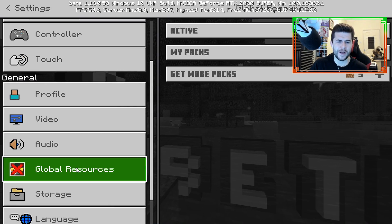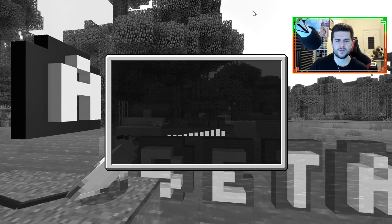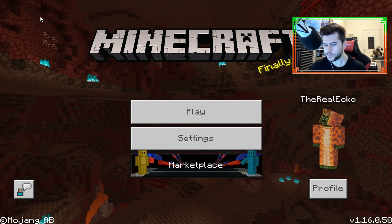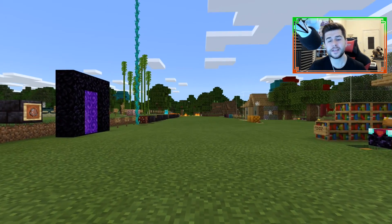Down below in the description will be a resource pack, which is a beta text hider. It just gets rid of the horrible text on top and makes it look like the Nether, but apparently this has already been introduced to the Bedrock platform anyway.